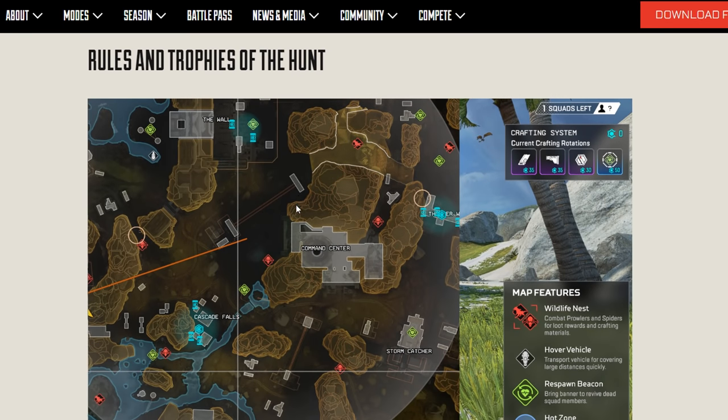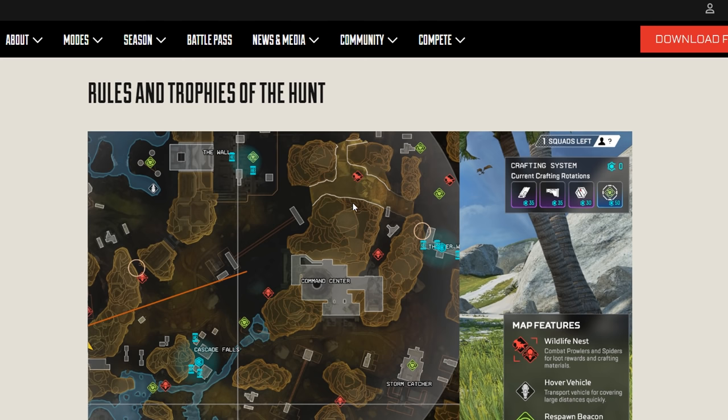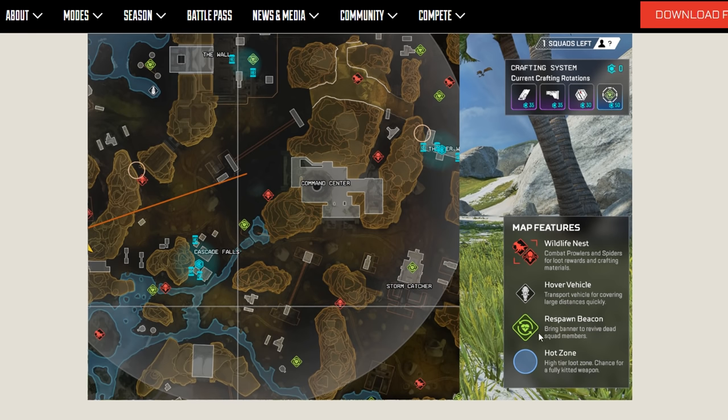The rules and trophies of the hunt - these are the various icons on the map. That's clearly the spiders, and those are the prowler icons. That's the wildlife. We also have the vehicles which are the Tridents - that's expected - plus crafting materials, Respawn Beacon, and a hot zone. There's a lot to unpack here.